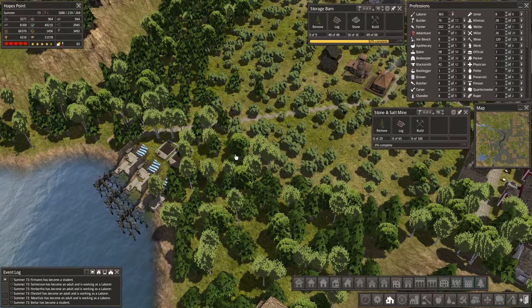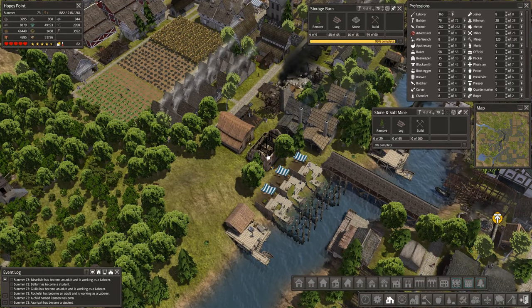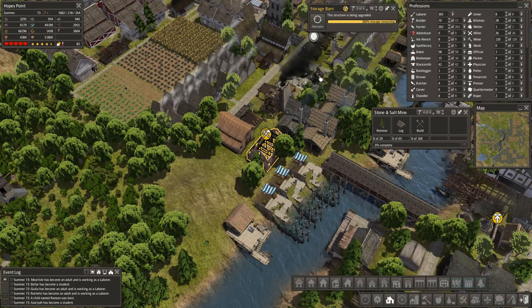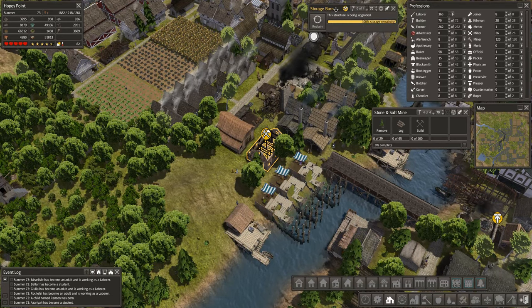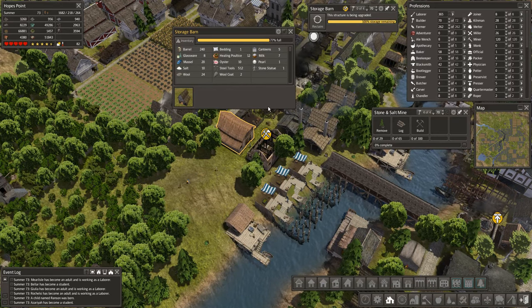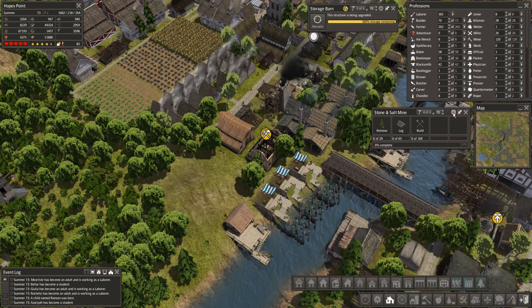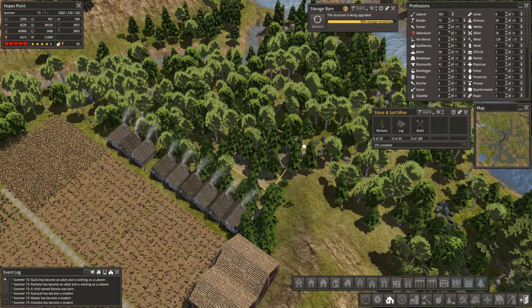We'll build those and build even more over here. That ought to be enough. Now we have a ton more jobs again. Storage barn's almost done - we're going to immediately upgrade this bad boy. Once it's done we will upgrade this storage barn and get all the goodies transferred over. I'm liking that stone and salt mine - you are not ready, okay.